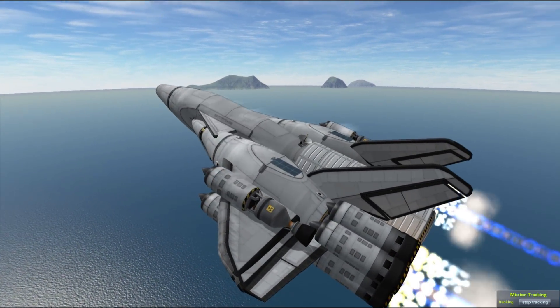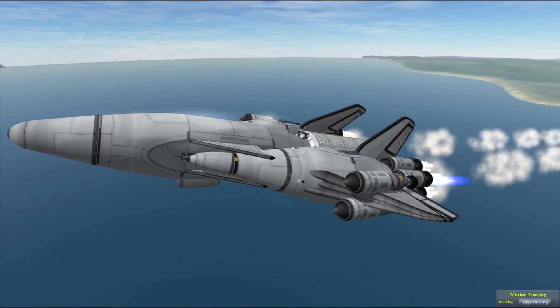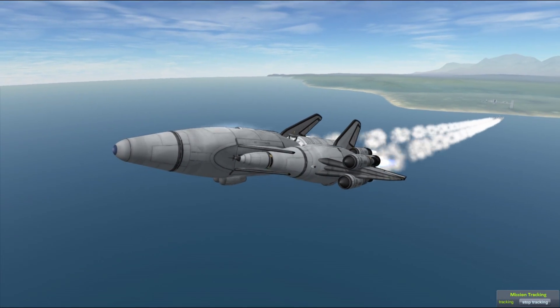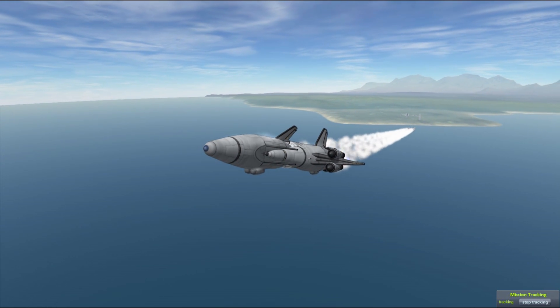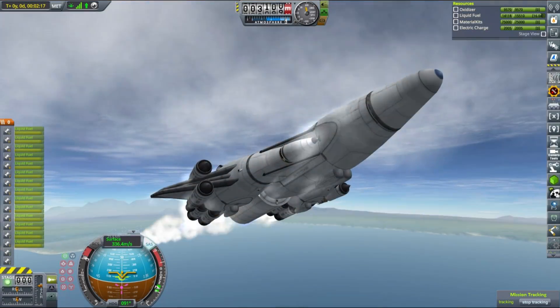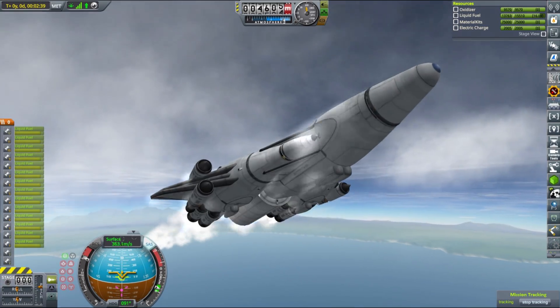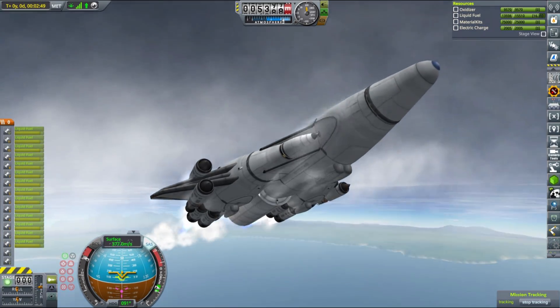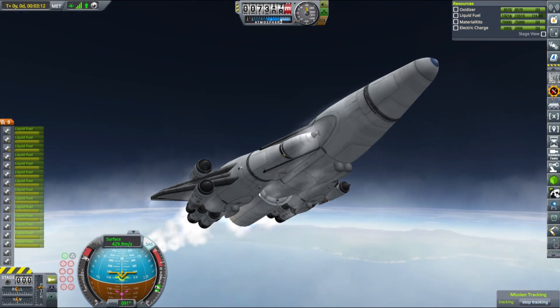This launch is pretty much the same as all the launches of this kind, and I am actually enjoying using a standardized vessel for this trip. This SSTO can be easily modified for different types of cargo and has a cargo capability of 100 tons to low Kerbin orbit. Our Duna ship is currently sitting at a roughly circular orbit around Kerbin at 100 km altitude, and this SSTO should have absolutely no problem getting there.